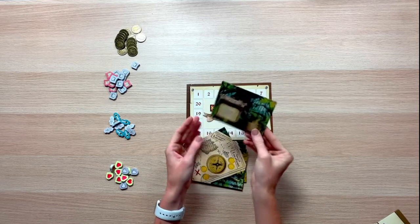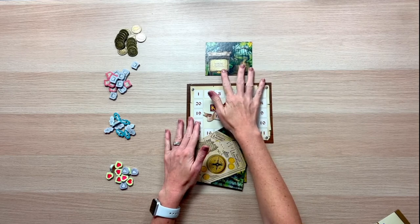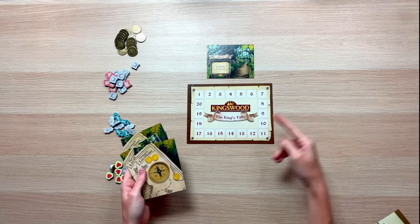Go ahead and find the common location that says forest — that's going to go right above our fame tracker. You can then shuffle the other five locations and randomly put them out around the fame tracker.